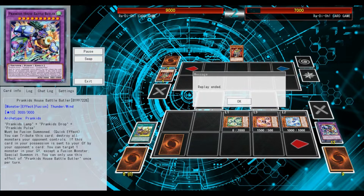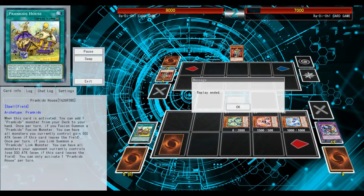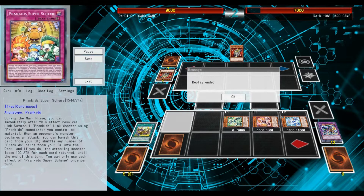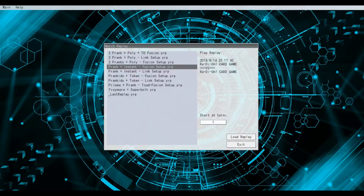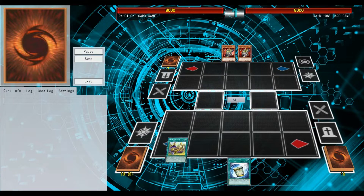Then you fusion summon the boss monster — the big boss of the archetype — with a quick effect so you can wipe your opponent's board during their turn. It's a broken interruption with 3000 attack, and if they destroy it, as I told you in the analysis video, it will summon back another monster. You also have scheme set, so with three prank kits monsters on the field you can use them for link summoning, though unfortunately you cannot summon Road Dragon at that point.